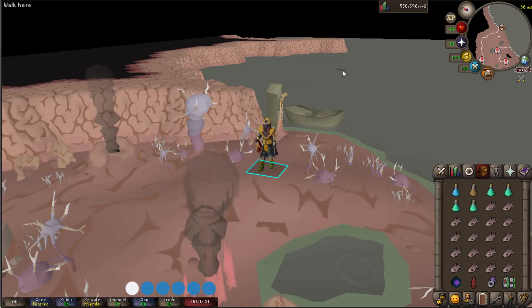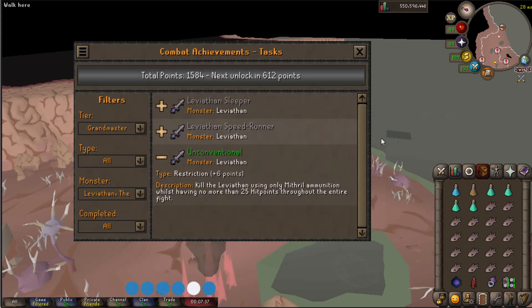What's going on guys, my name is Walk Escape and I'm a philanthropist, so I'm going to be giving you 6 free combat task points today. We're going to be getting unconventional — it's a Leviathan Grandmaster task and it's one of the easiest things they added in the game, unless you're a hardcore Iron Man.